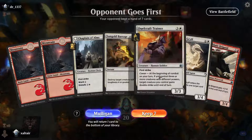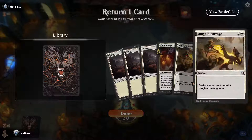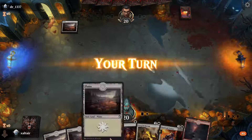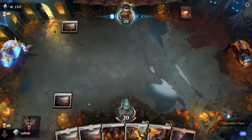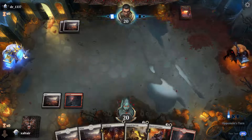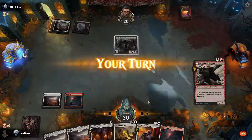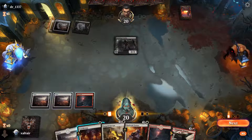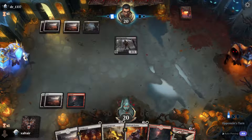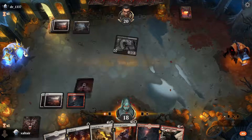Opponent goes first. We went from all mountains to basically all Plains and now no creatures — because of course we go from mana screw into mana flood. We can see the flood coming. Let's get the first-strike guy out so they can't attack with this guy unless they pump it. Not sure why they didn't cast anything for four mana — it's kind of sketchy. They had five cards and four mana, they should have something for four mana.